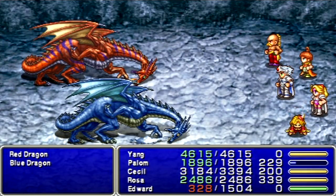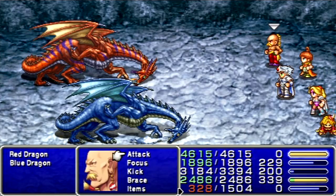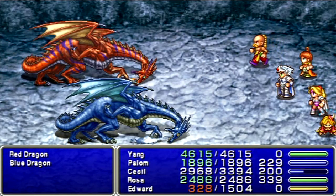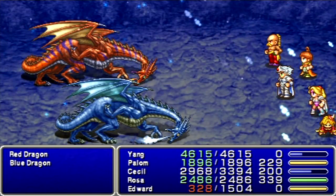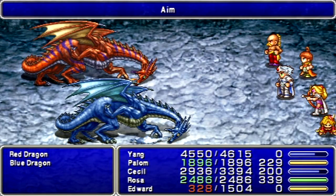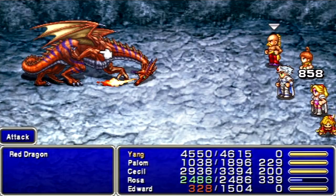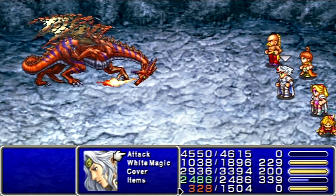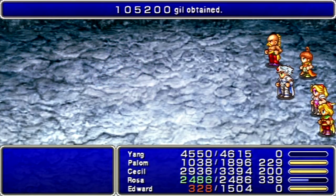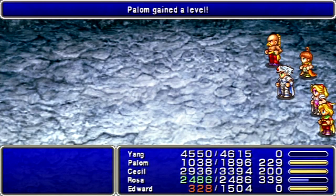We gotta kill the Blue Dragon first. Since the Blue Dragons are resistant to holy, Cecil isn't gonna deal as much damage to him, and Yang isn't with the God Hand. You could use the second pair of Cat Claws I brought along. Obviously I could use Blizzaga on the Red Dragon, but since Yang can also exploit that weakness, let's have Palin use Flare on the Blue Dragon. And there we go — we get the Crystal Shield from him.